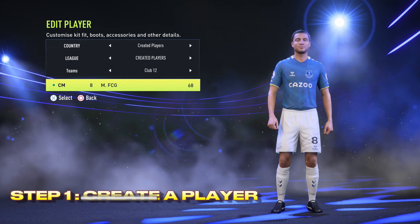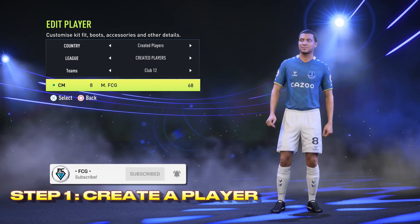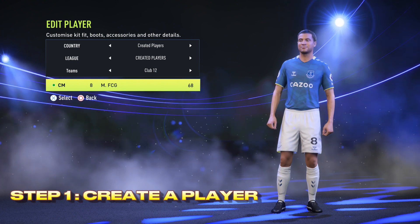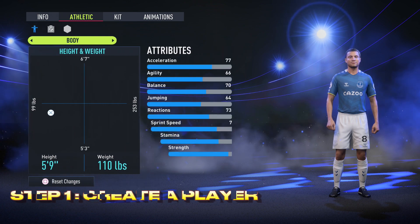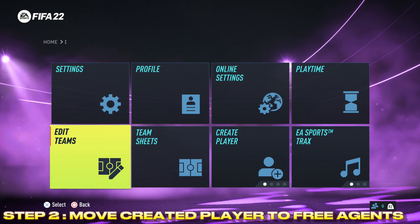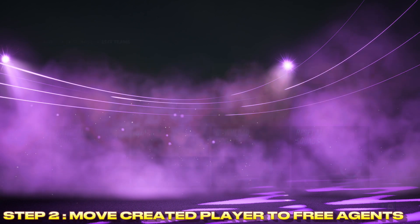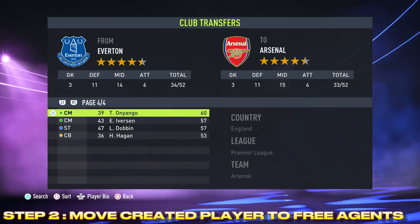But what we can do is create them first. So step number one is to create a player, or players if you want to add several of them to your created club career mode. And if you've not created a player yet in FIFA 22, the option is found in the customisation menu. So once you have created your player, step number two is to move that created player, or players if you've created multiple, to free agents. And once again, this is done via the customisation menu.